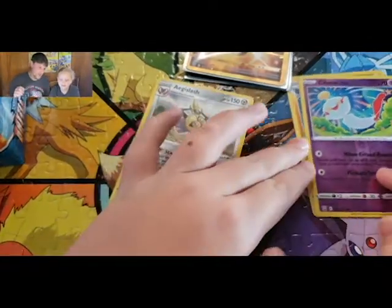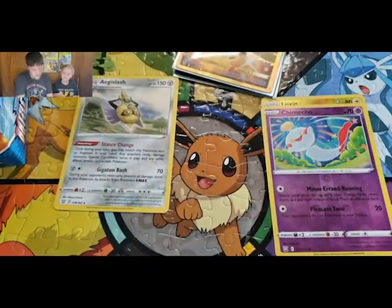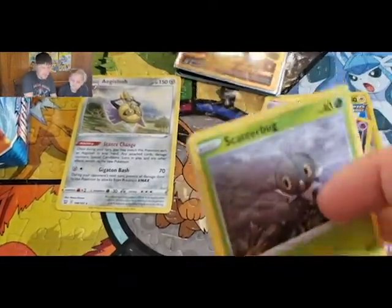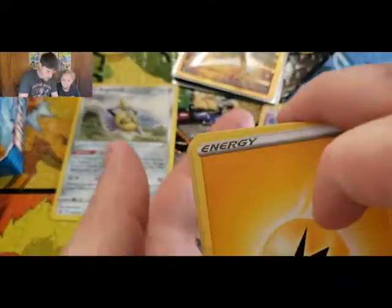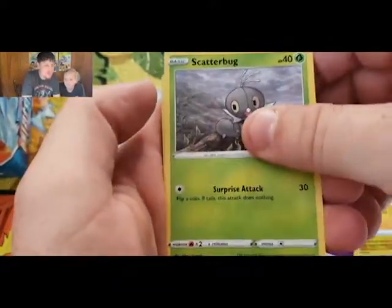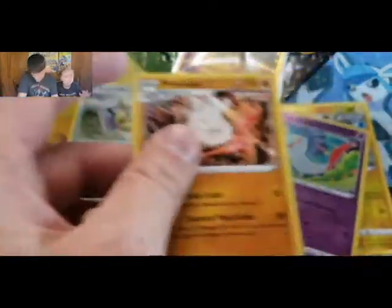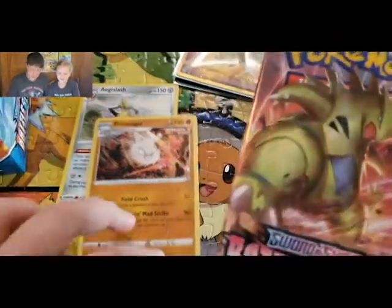Good thing we're not pack battling because I'd definitely lose this one. It was just smashed down in the booster box. Another Urshifu pack — probably another green. We got an Electric Energy, Level Ball, Tool Jammer, Scatterbug, Toxicroak, Gliger, Electabuzz, Bellsprout, Reverse Furfrou, and Primeape.